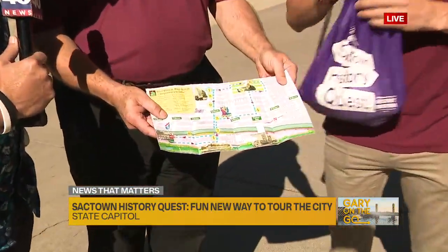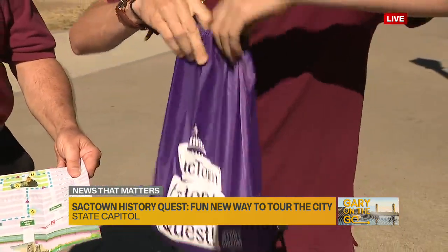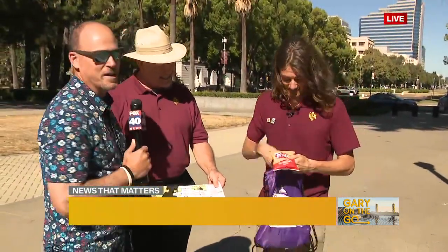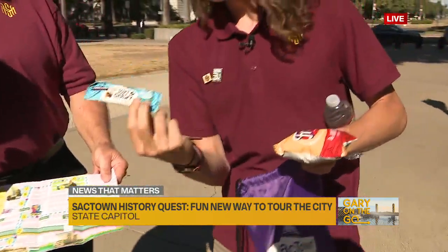So the quest starts in the museum and ends at the museum as well. We provide this wonderful purple bag, which we call a gear. Inside of that, you have snacks — Fritos — water, the map, and a small snack like this one.